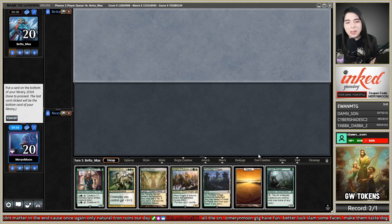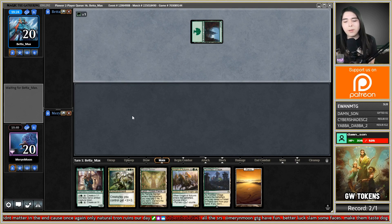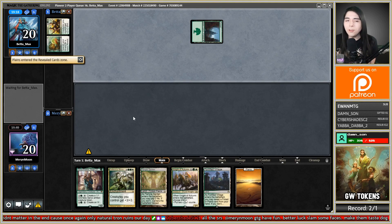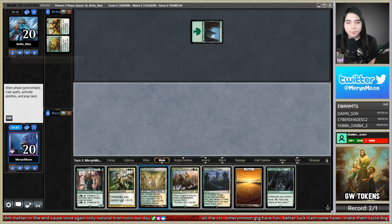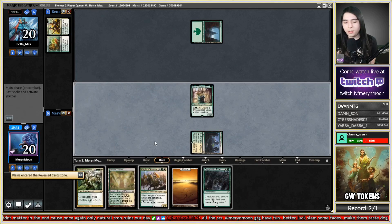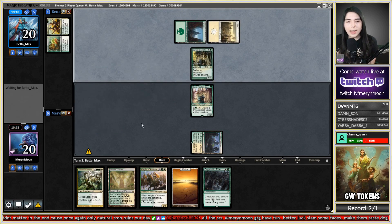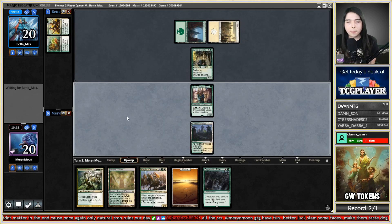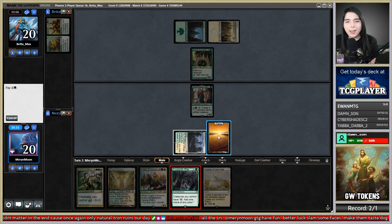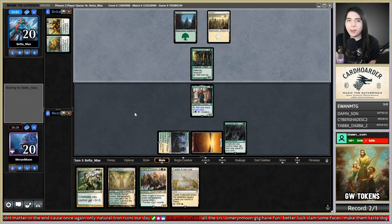Turn one Vessel of Nascency from them. Flower — interesting choice for that deck. Fortified Village revealing a plains, play Avia, pass. Sylvan Carrying added. Castle Ardenvale. Cryptolith Rite, pass. I am not gonna play Knight of Autumn until it blows up a relevant enchantment — I'm not gonna just play it as a beater.